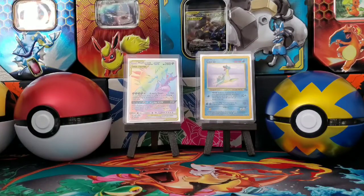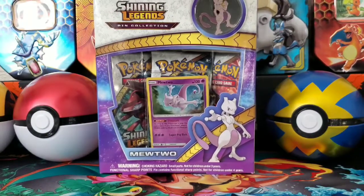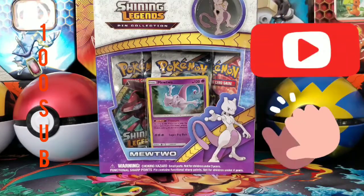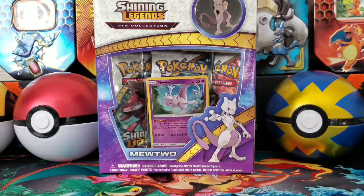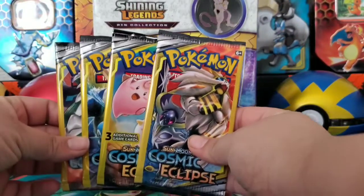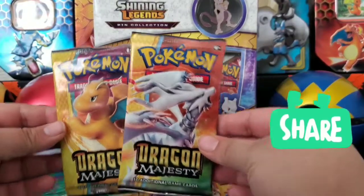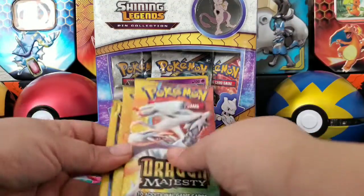But before we get started, I'd like to remind everybody we are doing the 100 sub giveaway. So once we hit 100 subs, I will be doing the giveaway. Our prizes are the Shiny Legend Pin Collection Mewtwo, as well as four Dollar Tree booster packs and two Dragon Majesty packs. So that is the 100 sub giveaway.